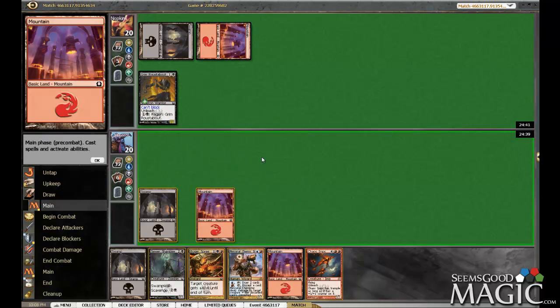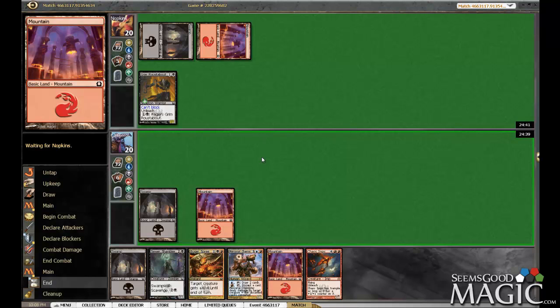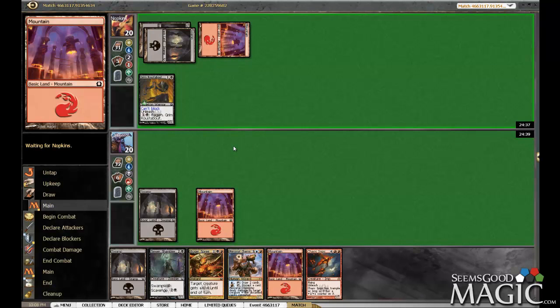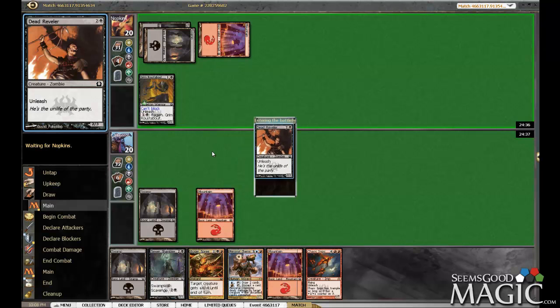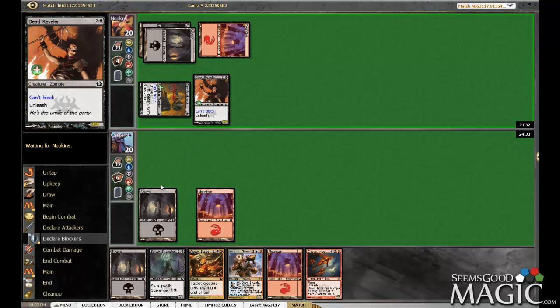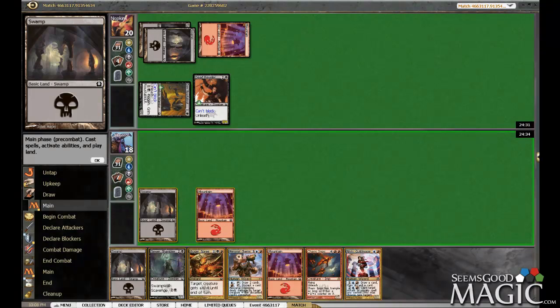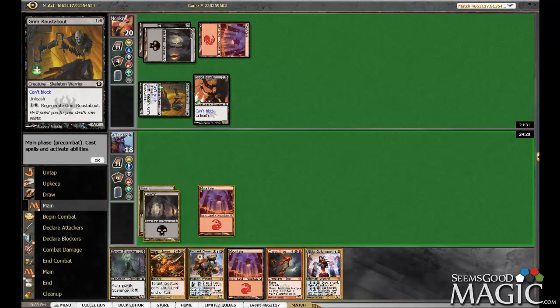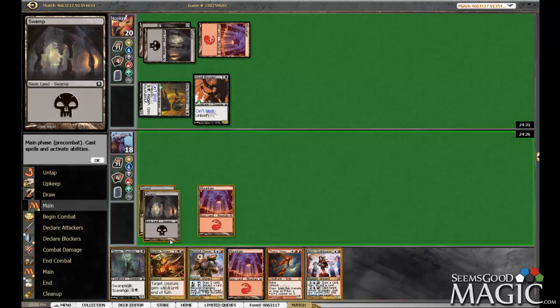Looks like it's the mirror. Demon Glee would be pretty bad here. So options are Shambler — take 5, go to 13 — or Augur Spree. Think we're gonna Spree.